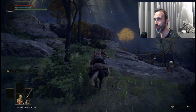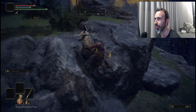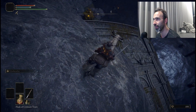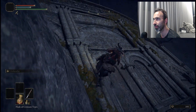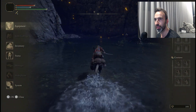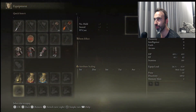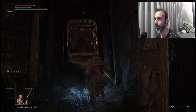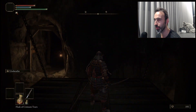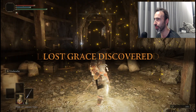We need to level our weapon to plus 3 later. I also just grabbed a Sacred Tear at that last grace — it increases your healing, so instead of healing around 15% you heal more like 20%. Also grabbed a Flask of Wondrous Physics — we don't need it for this fight so I'm removing it, but it's a very important item for buffing your damage. You can only really use it at a grace.